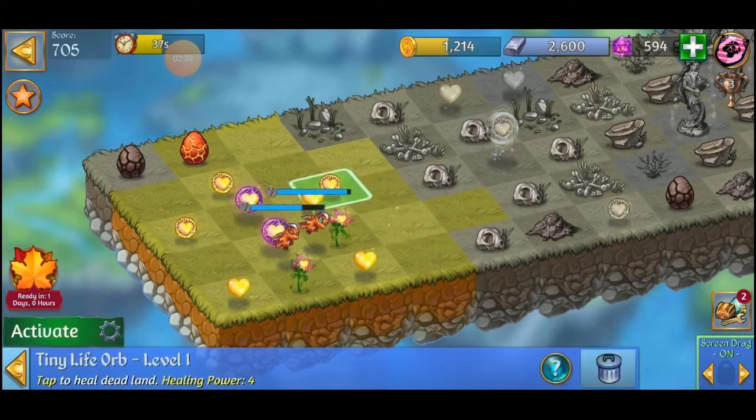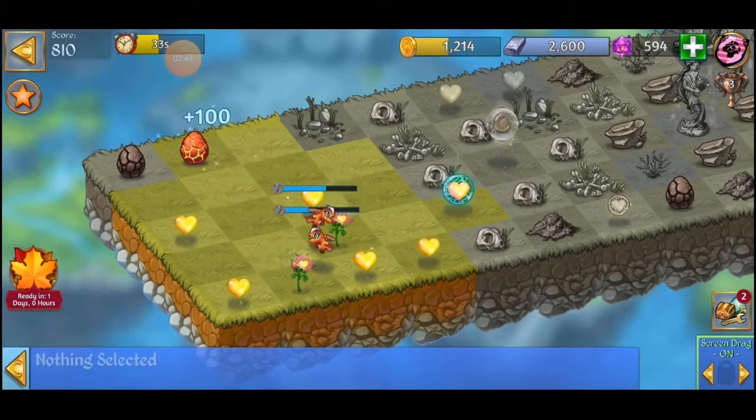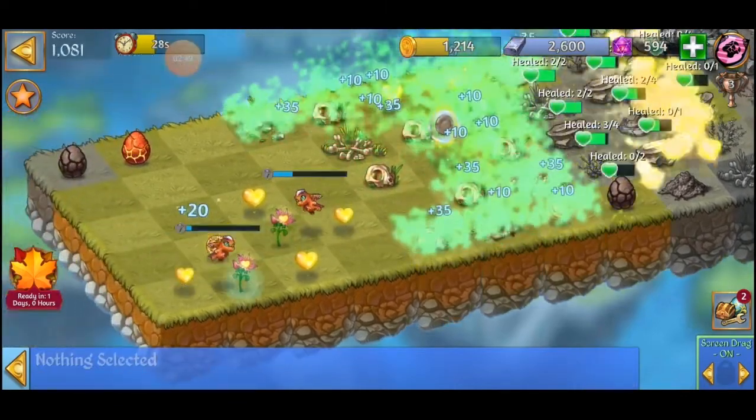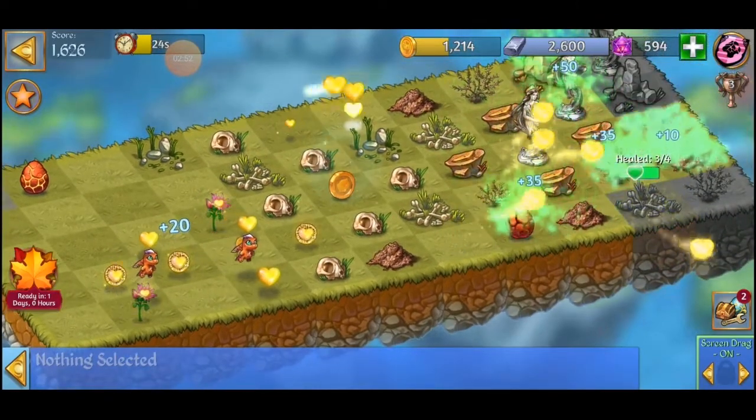Upon doing this you'll be really close to clearing the map. After you make it, bring it close to the dead land and click it. Like I said before, you almost clear the whole map. Just continue clicking a few more life essences.